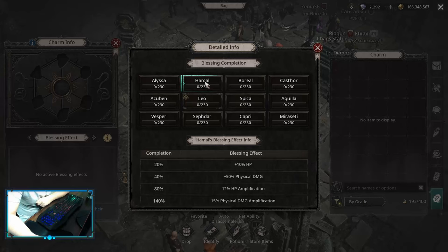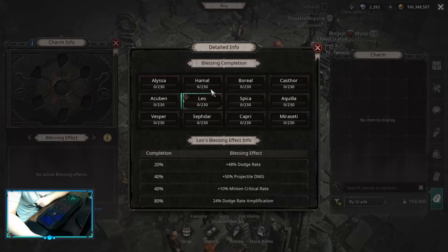For Charm Blessings, you want to go for Hamal, Boreal, and Lava. This build is kind of interesting because we have both tags — Melee and Projectile — so these three are good choices. If you want to do a Fort Blessing, it has to be Castor. We have no other choice.